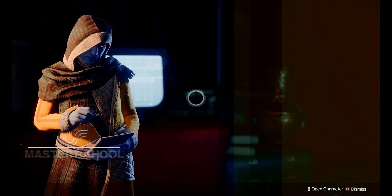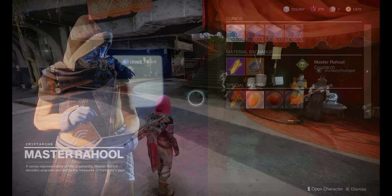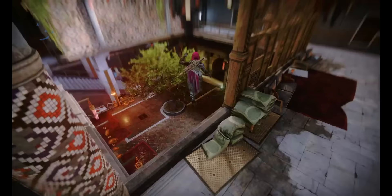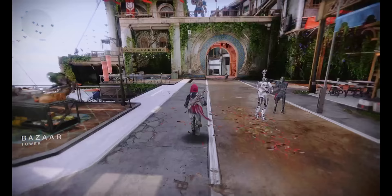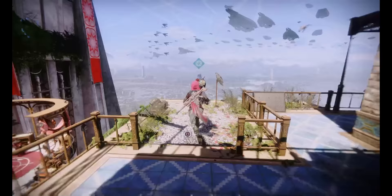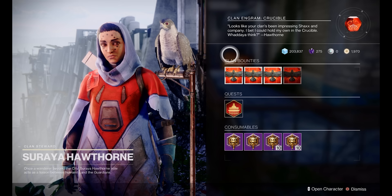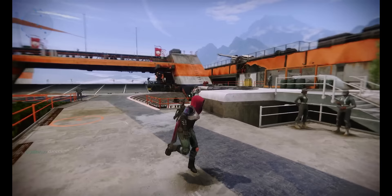Right across from the Gunsmith is the Cryptarch, where you go once you receive engrams that need to be decoded — you won't know the contents of an engram until the Cryptarch decrypts it for you. The last NPC everyone should know about, especially if you're part of a clan, is the Clan Steward. Being in a clan gives you additional rewards that help increase your light level. When clan members complete objectives — like playing crucible or completing raids — everyone in the clan gains access to those rewards, such as a clan crucible engram.